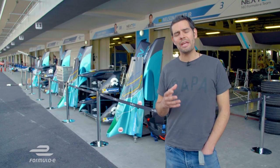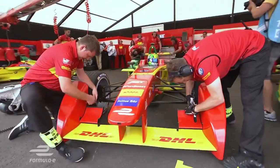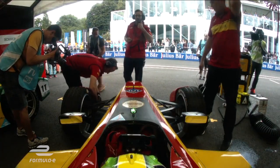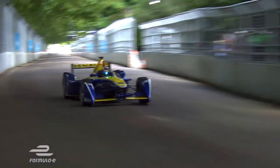Even if the best-laid plans don't work out and your race is compromised, all is not lost. Diving into the pits to add more downforce by adjusting wing levels might give you a less efficient car, but it might give you a faster car for a few clear laps. Strategically targeting the Visa fastest lap award could bring a valuable championship point, and it was exactly that scenario that ended up deciding the 2016 title.